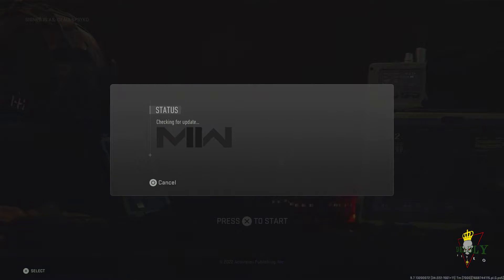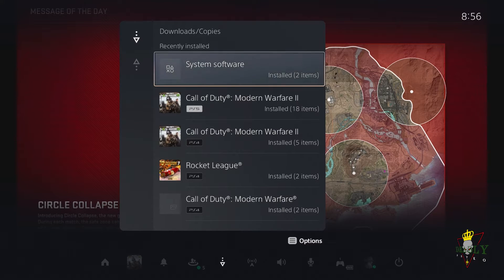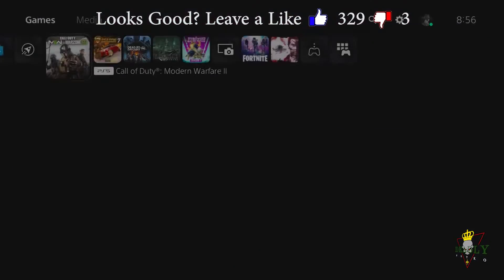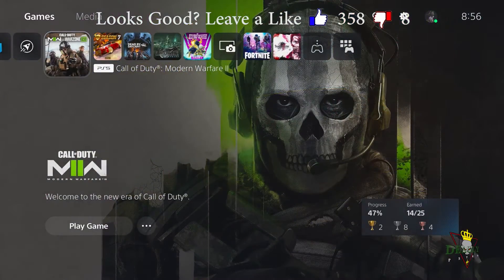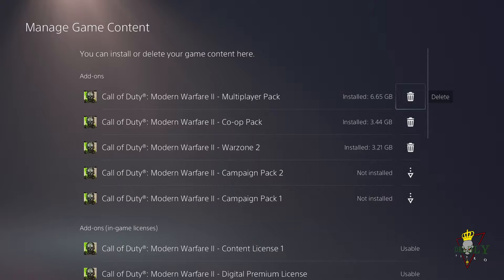Go to your game console, then go to your downloads and cancel and delete those. Next, go over to your home menu and press the Options button on Call of Duty: Modern Warfare 2, go to Manage Game Content, and then go over and delete with the trash can icons on each one of those.